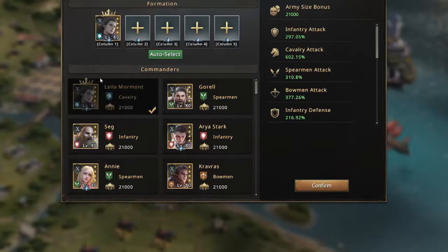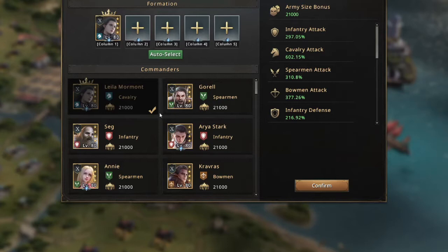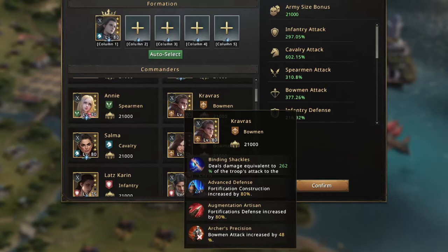Layla is my lord so I cannot take her out of the lineup — you want to keep your lord in there for all the stats. When looking at other commanders for your wall, you always want to look for total attack commanders because they buff all troop types and give you flexibility. Seg is another good one — at four stars he has total defense and total attack, which is very good.